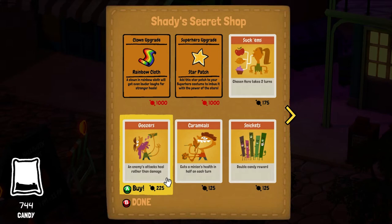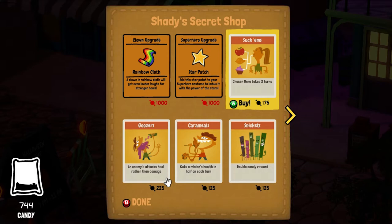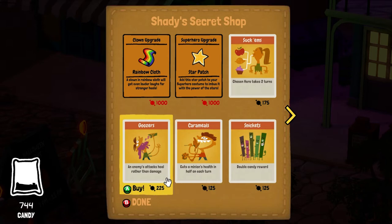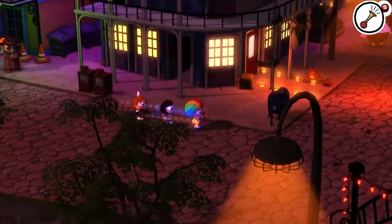We have Shady here — he can sell stuff, but it's not stamps this time, it's cards. Basically they're cards you can activate in the middle of a battle to get special little features. Like this one lets a specific player take two turns instead of one, because using cards takes up a turn. This one doubles the candy reward after a battle. This one cuts the minion's health in half each turn. There are also upgrades — you can upgrade your costumes. This one increases the clown's regeneration abilities so you can heal other people better.